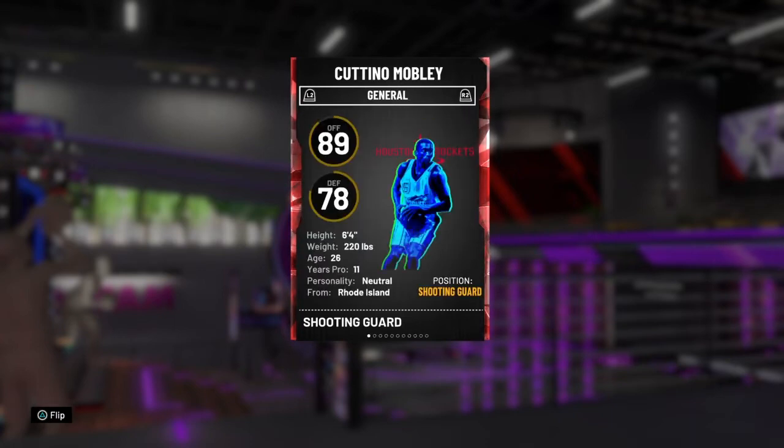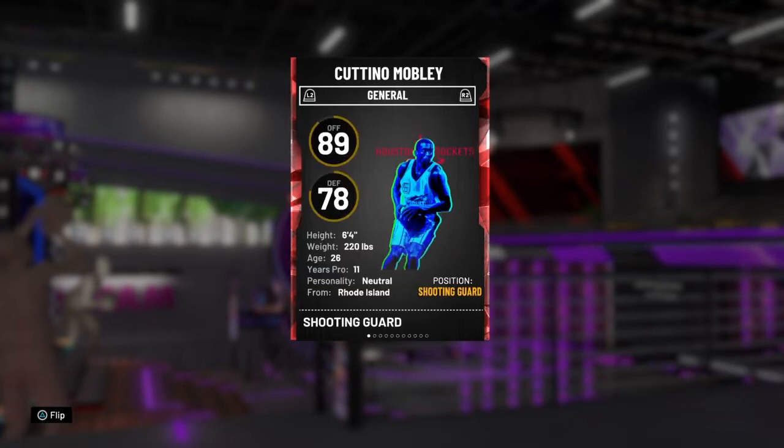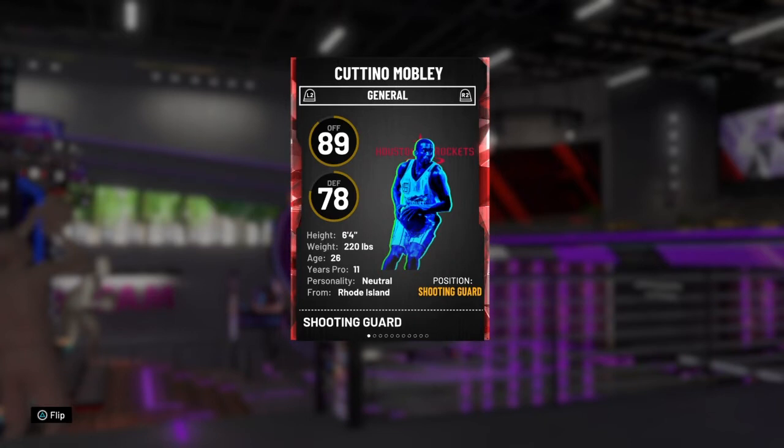Overall this card is all-around good. His defense is 78 — you can't really expect too much since he's only six foot four, so he's not going to be your guy to defend people like Giannis. Let's get into some gameplay.